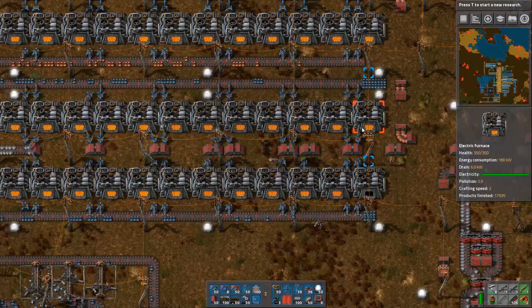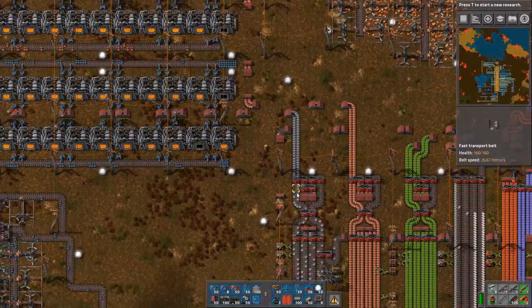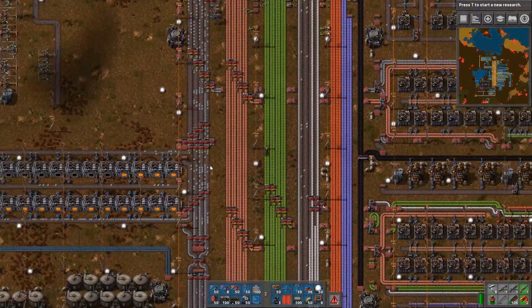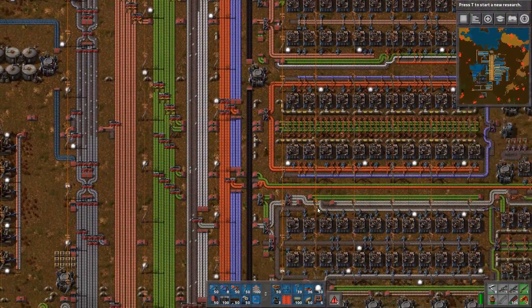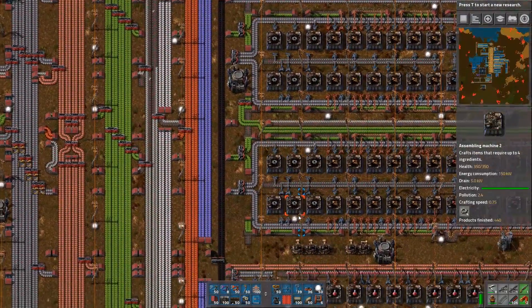We had a few extra furnaces, but it actually used all of the furnaces - that is good. A full compressed belt of iron back again. There we go, we can continue doing what we were doing: producing science packs to make more science.